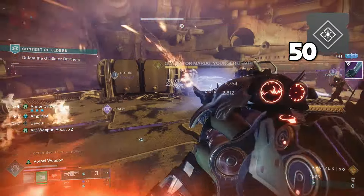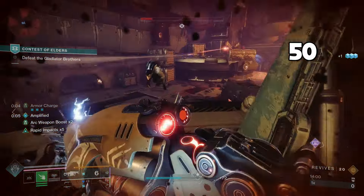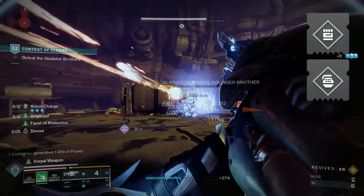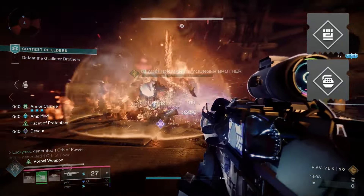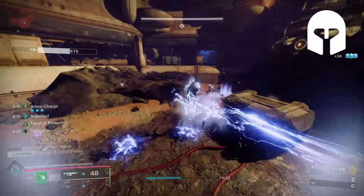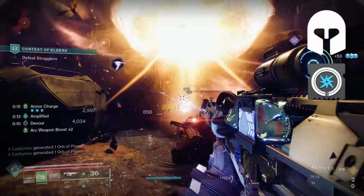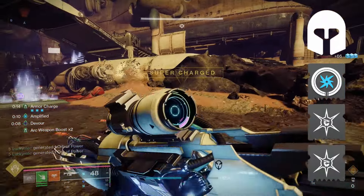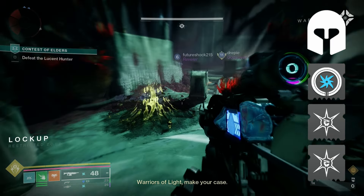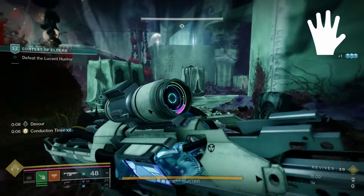The first fragment I'm taking is Facet of Courage. Any light damage we deal to targets that have a Darkness debuff will deal 10% more damage. We can simply use an Arcane Needle to deal some extra Unravel damage, and then get 10% more damage from all of our arc abilities, which will only be compounded on later. Next, I'm taking Facet of Protection, so that while surrounded we gain an extra 15% damage resistance. Then I take Facet of Dominance — our Storm Grenades will now jolt targets, leading to a higher likelihood of guaranteeing a kill and stacks of Conduction Tines, and this also makes our Prismatic Grenade weaken enemies.